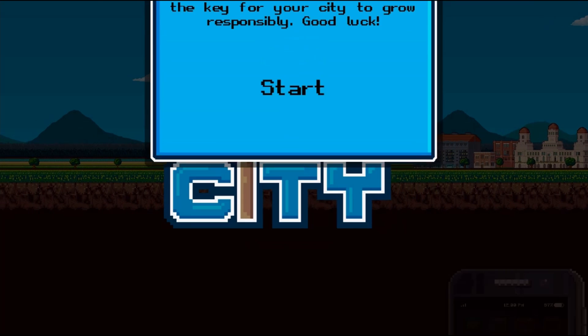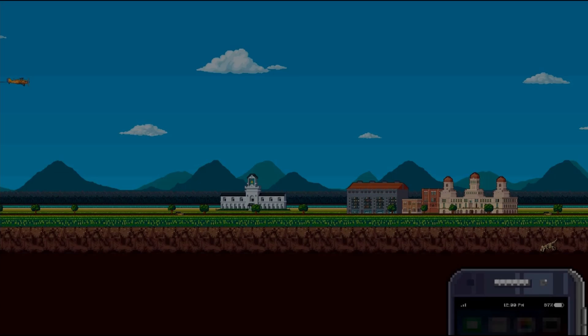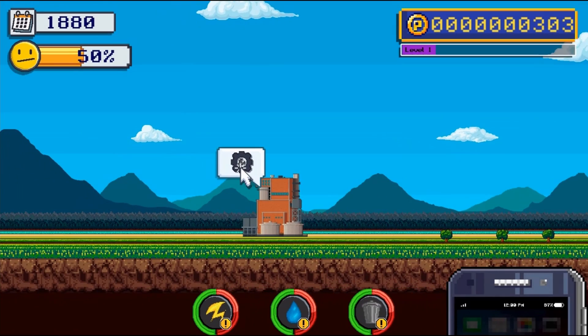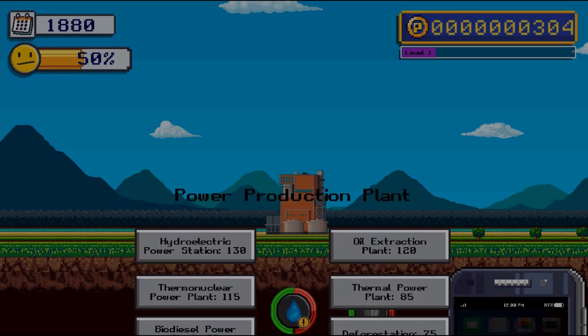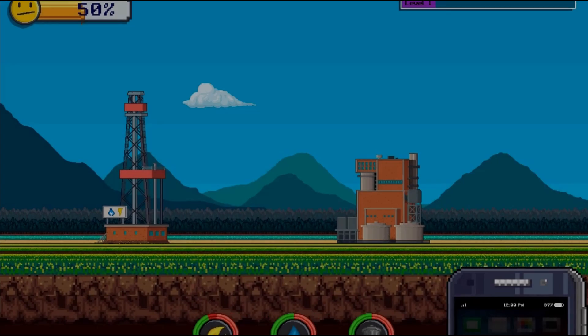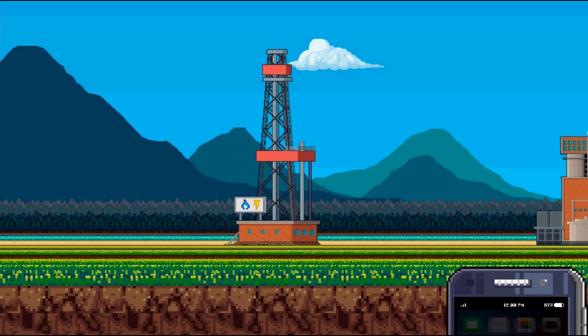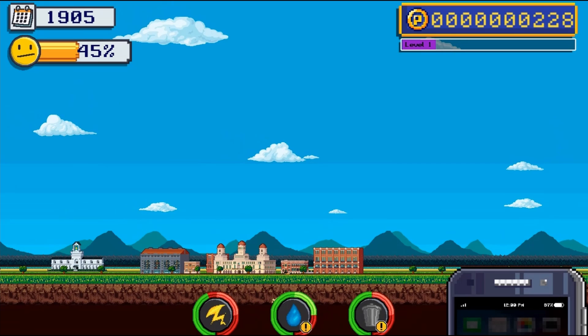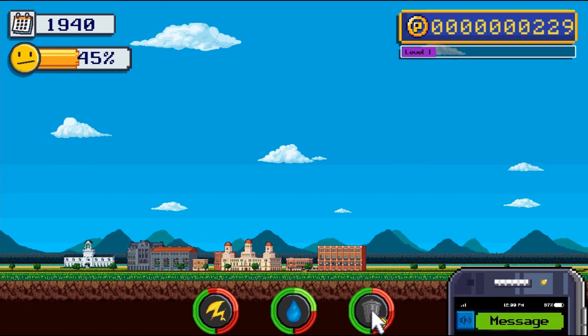Legends of Learning presents the EconoCity Game. This is a science game that makes learning about human impacts on Earth systems fun and easy to understand. In this informative, instructional game, you're the first mayor of this new city. Experience the consequences of environmental decisions taking care of this new city and its citizens over time.